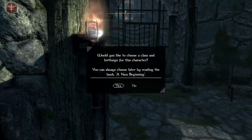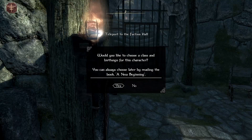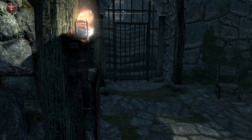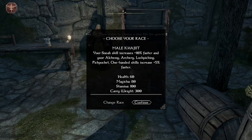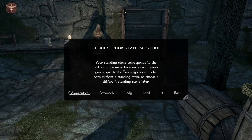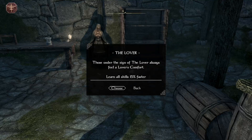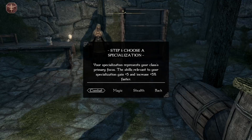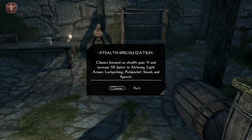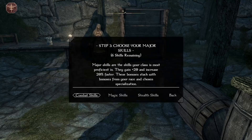Alright, stuff is kicking off. Would you like to choose a class and birthstone for this character? You can always choose it later. Yes, do it. We're going to go with the male Khajiit. Let's continue. Choose a standing stone — we're going to go Lover because learn all skills 15% faster, which is great. And then let's do a classic stealth: gain five percent faster in alchemy, light armor, lockpicking.